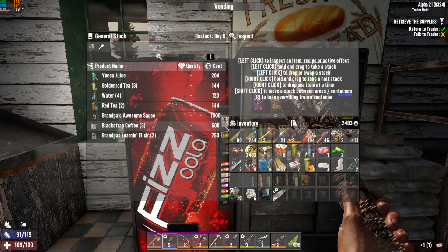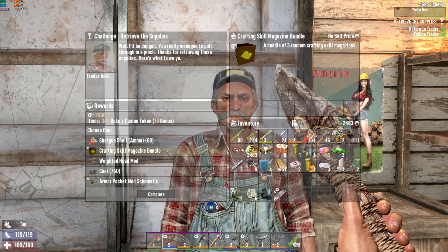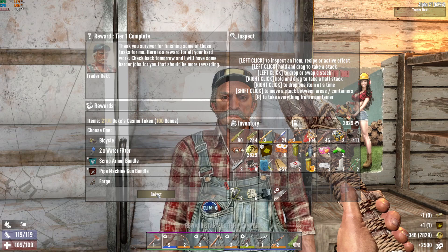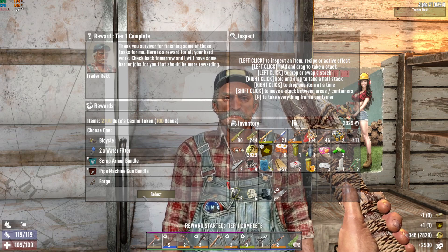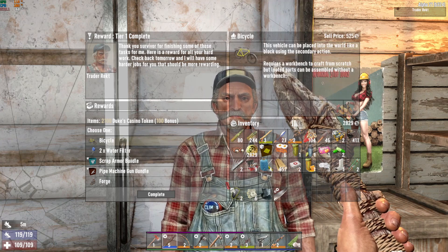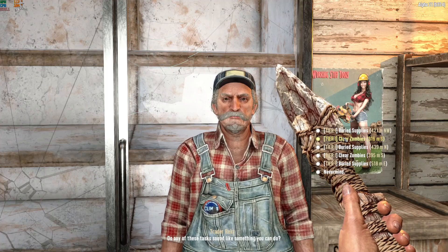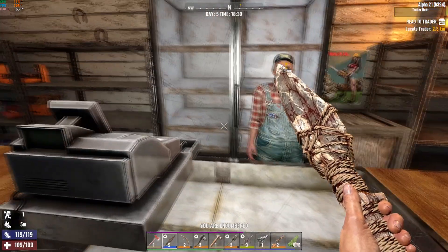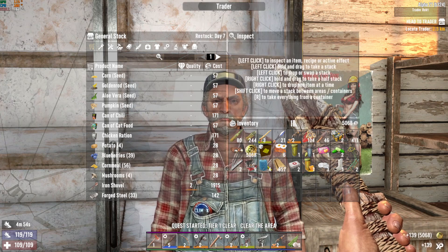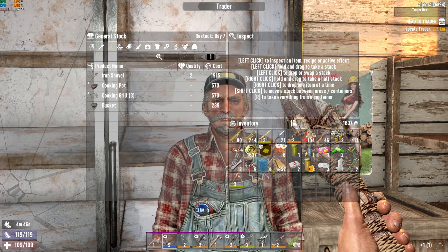I'm gonna buy that — that's gonna cut into our funds. Hey, skill magazine bundle — that's what we want. A nice chunk of coal — I'm definitely going for this. Keeping my fingers crossed. Hey, bicycle! If this wasn't the tier reward I'd probably get the water filter to make two more stills, but we need a bike — that's gotta happen. We definitely have enough for the pickaxe. I know it's level three and that sucks — don't want to spend that much on that quality of tool, but we're doing it because I said so.